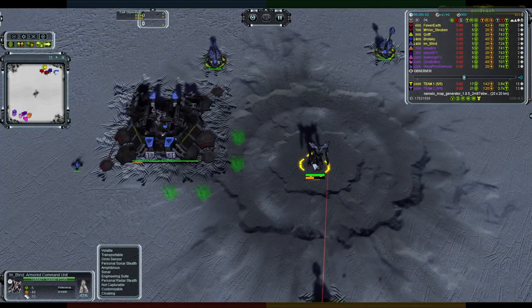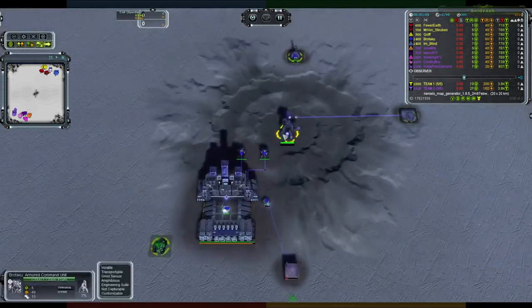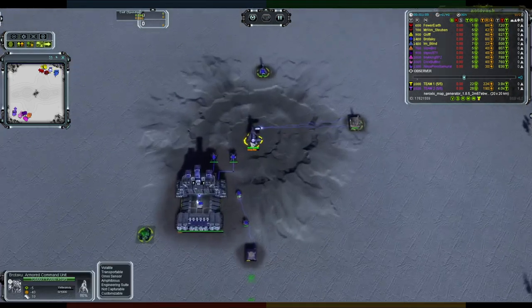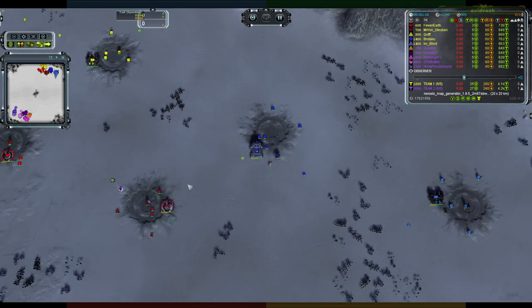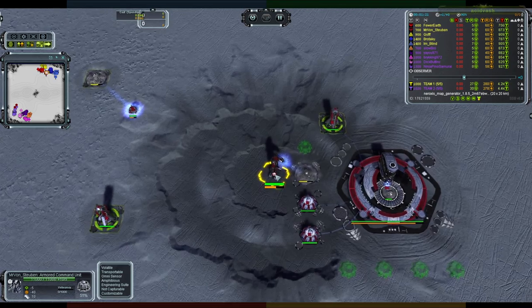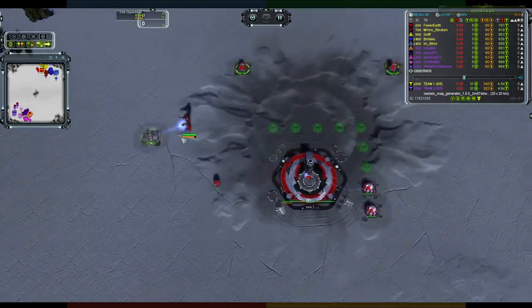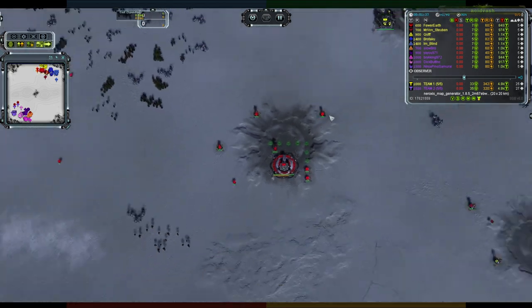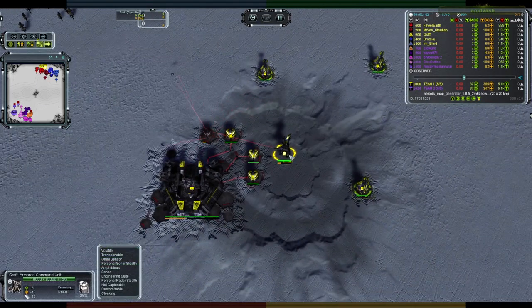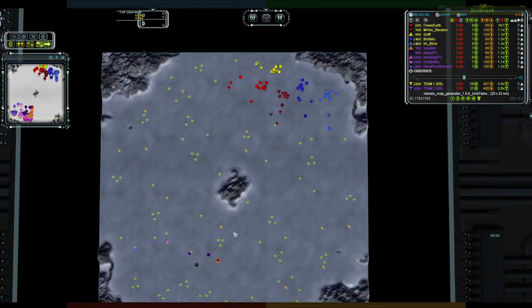Introductions for team one: on the far right in light blue is Cybern player I'm Blind — if he's blind you wonder how he plays. Beside him in darker blue is Brotaku, UEF in deep blue, already getting power with a couple of pigeons since there's no hydro near the start. In burgundy is Aeon player Mr Von Stroben, also getting pigeons down. In red is Fewer Earth, another Aeon, also building pigeons. Finally in yellow at the back is Cybern player Kusif. Team one has no Seraphim — two Aeon, two Cybern, one UEF.